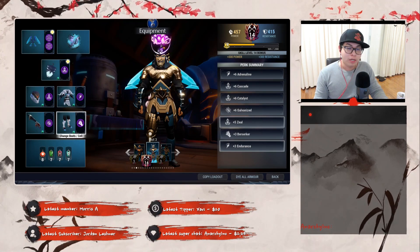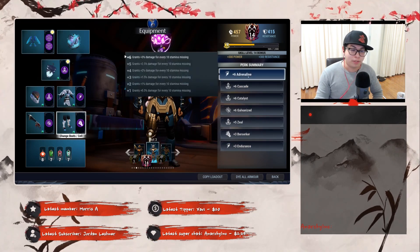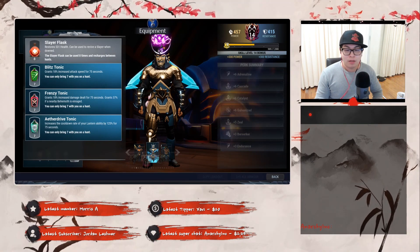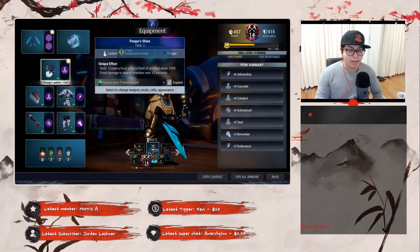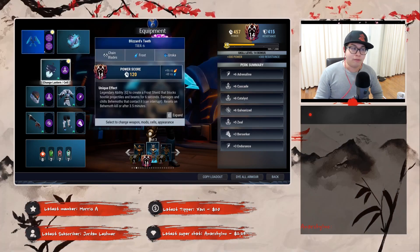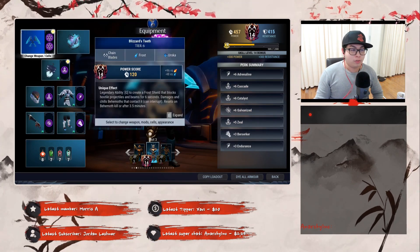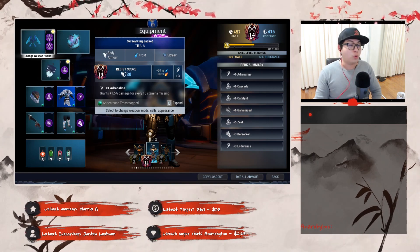All of this is designed to stack up your damage. You've got plus six Adrenaline paired with plus three Endurance — up to 45% damage total. Berserker is another 20 raw damage. Catalyst boosts your tonics — you'll use your standard Blitz Frenzy Aether Drive. Cascade and Zeal are designed to work with Pengar Shine to deal additional frost damage and give you plenty of healing and shielding. The Frost Wolf unique effect also deals plenty of damage, which is why I did a lantern focus build. Galvanize pairs with your shields to give you plenty of crits.